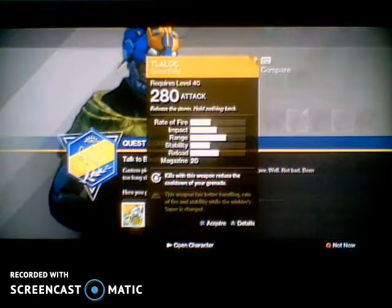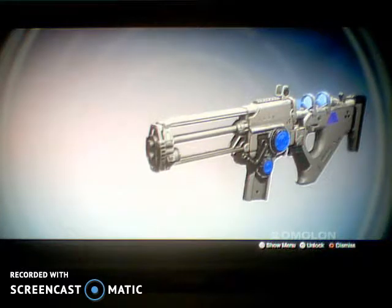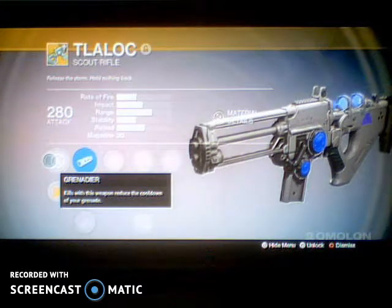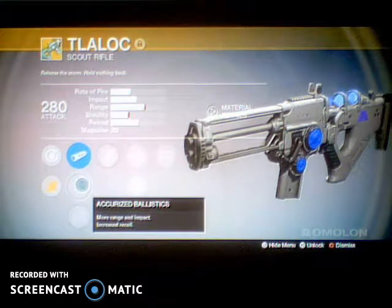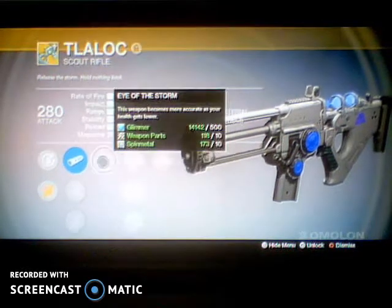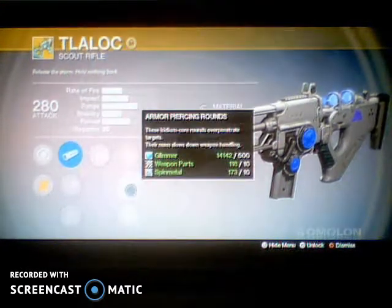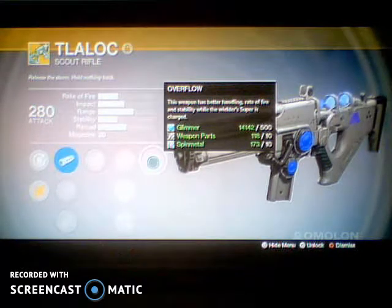Ta-daa — the Tlaloc! Here is the Tlaloc, the Warlock-exclusive exotic scout rifle. Let's look at the perks. The exotic slot perk is Grenadier: kills with this weapon reduce the cooldown of your grenade. For sights: smooth ballistics, increased recoil, boosted range; accurized ballistics, more range and impact, increased recoil; soft ballistics, less recoil, penalty to impact. The first slot is Eye of the Storm — this weapon becomes more accurate as your health gets lower. The second slot is Hand Loaded, armor-piercing rounds, or Injection Mold. The last perk is Overflow — this weapon has better handling, rate of fire, and stability while the Warlock's super is charged.